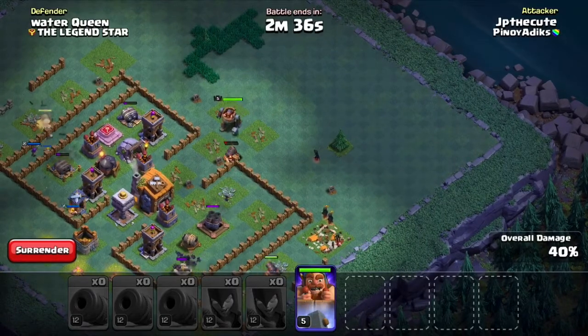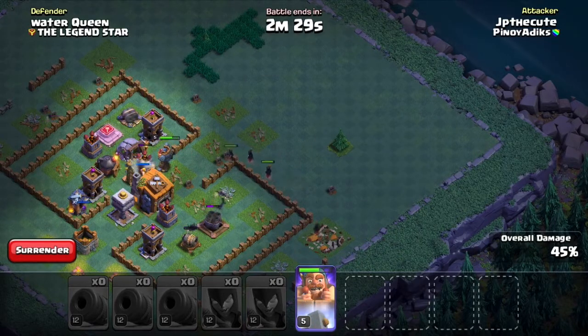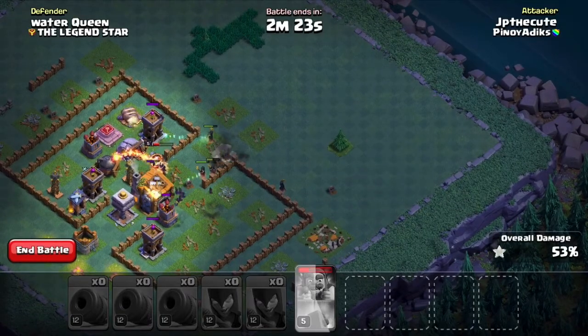Nilabas ko ulit ang battle machine — yung hero sa ating builder village. So pansin niyo ulit kung paano mo yung generate. Nabukas na konti, press agad si battle machine. Nag-recharge yun ng konti.